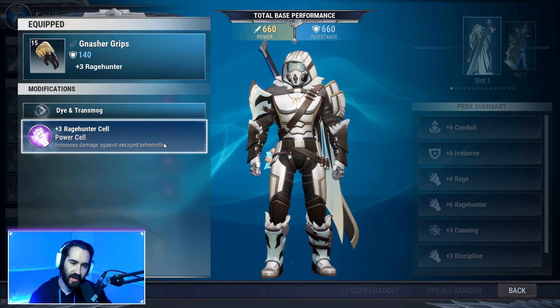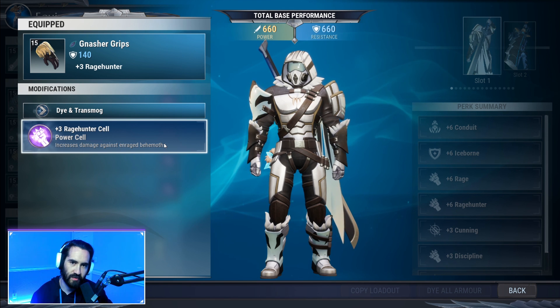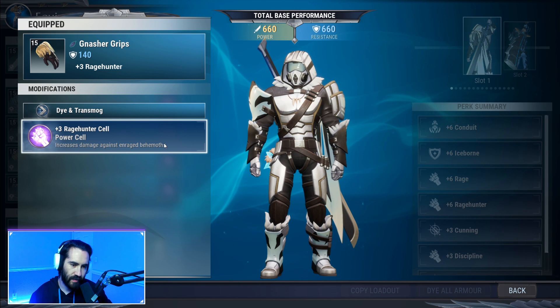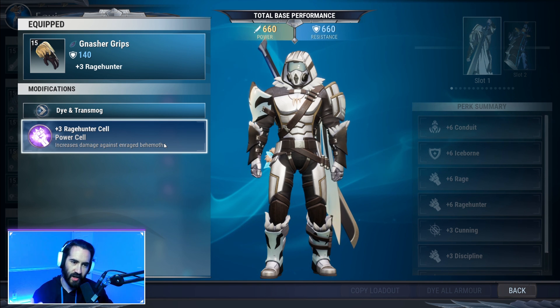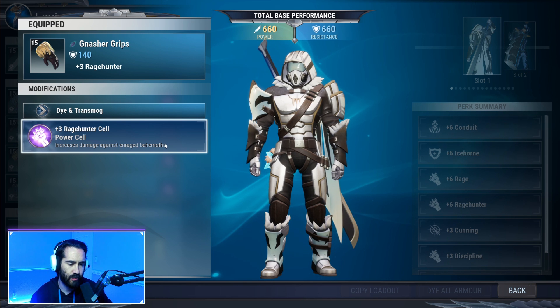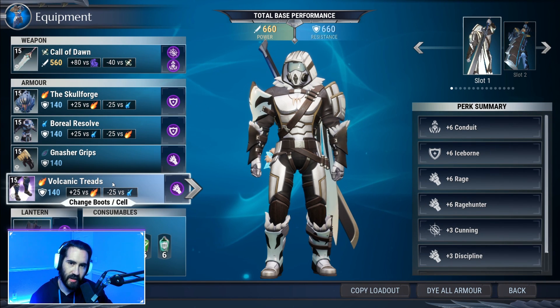Moving on to the gloves — we have Nasher Grips, which have Rage Hunter. Rage Hunter is the sword's kind of pride and joy, and I'm favoring it more than Overpower lately. Most behemoths are going to enrage regardless, but you can swap this out entirely for Overpower if that's what you prefer.